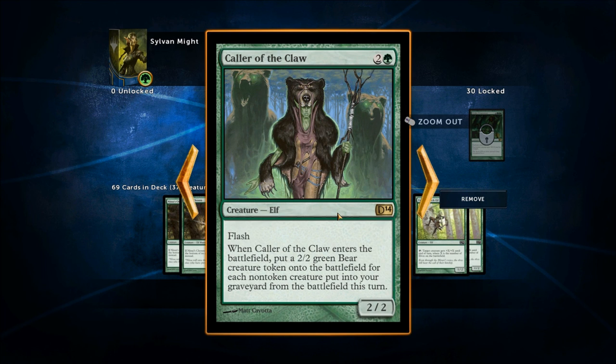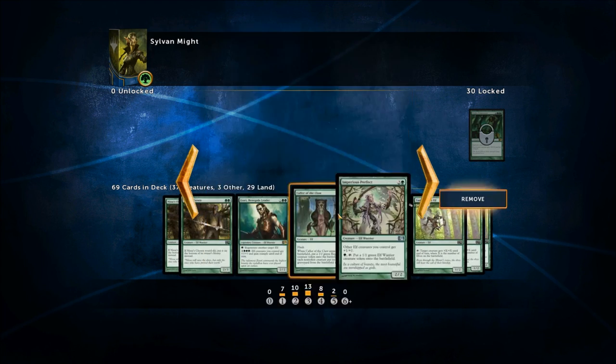Caller of the Claw is a 2/2 with Flash for three mana. When it enters the battlefield, put a 2/2 green bear token onto the battlefield for each non-token creature put into your graveyard from the battlefield this turn. So if you've got a bunch of creatures that died in a turn, this has Flash so you can play it as an instant during your opponent's turn — drop it in play and you get a bunch of 2/2s to replace them. It'd be amazing if those 2/2s were elves, but unfortunately they are bears.